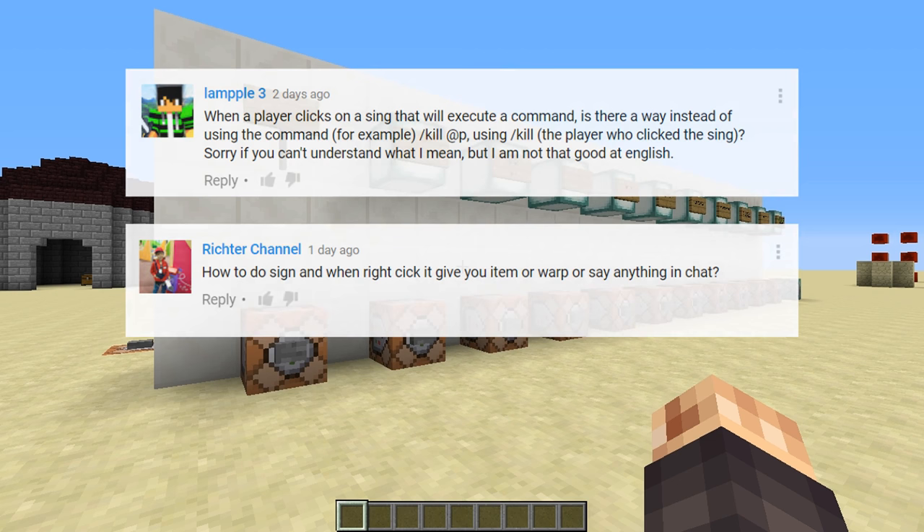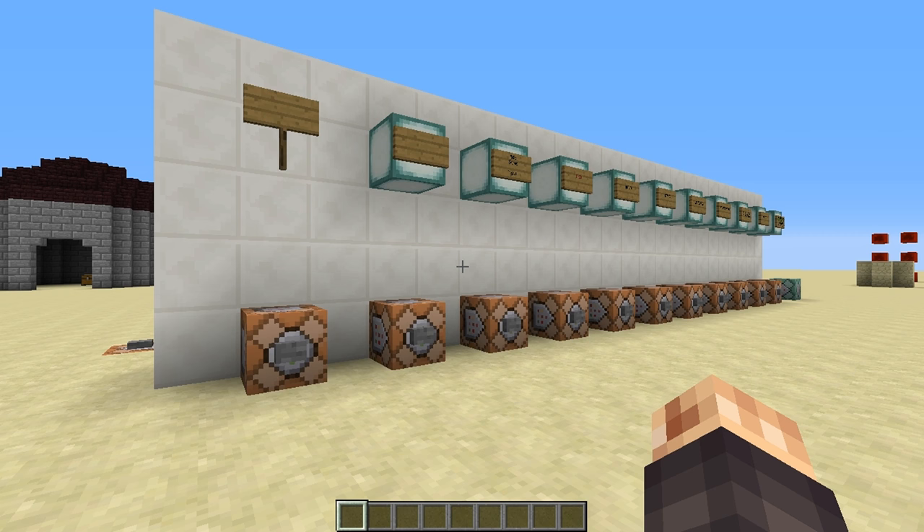I'm going to take it a step further and show you how to create signs with command blocks, how to add text color, bold, and all the text formats, and then show you how to execute commands by clicking on the signs. As always, the commands are in the description so you can copy and paste them.